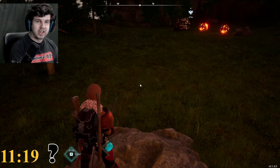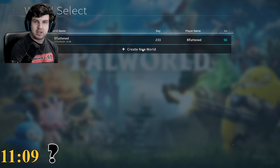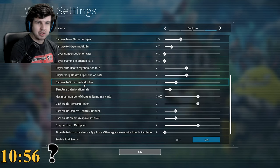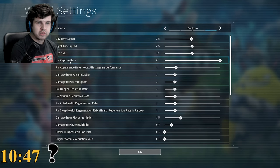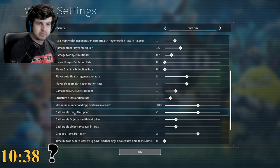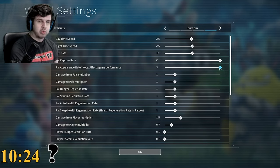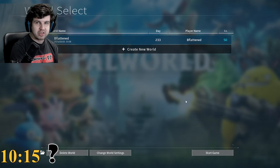Additionally, if you go into your world settings, there is an option in the custom options. Go to Change World Settings, then Custom Settings. Look for pal appearance rate — I'm currently at one. You can turn it up all the way to three, which means three times the spawn rate. That also includes bosses. So if I turn this up to three and save those settings, I'll show you what that looks like in-game.